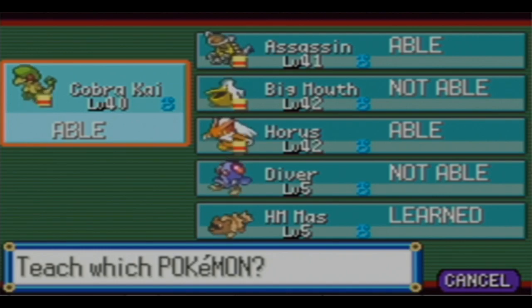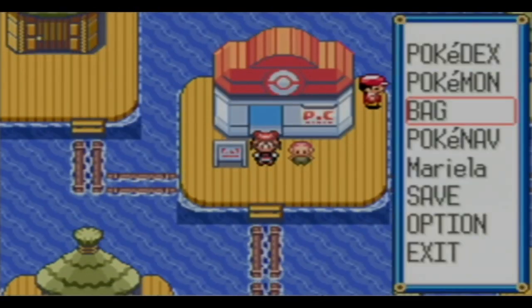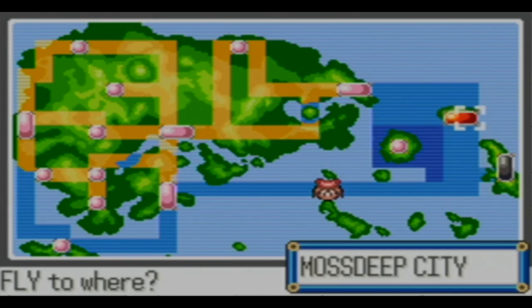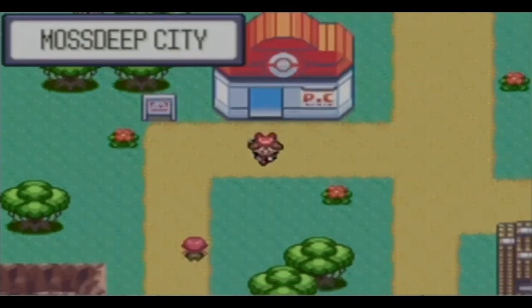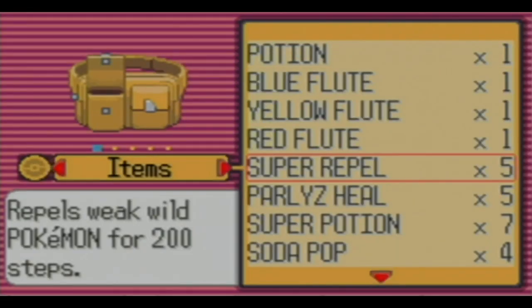I wonder if evolved Tentacruel could learn Rock Smash - highly unlikely. So what we're going to do now is fly to Mossdeep City. We definitely don't really need to - well, I guess I should use a Repel here. Oh snap, we still have one in effect.